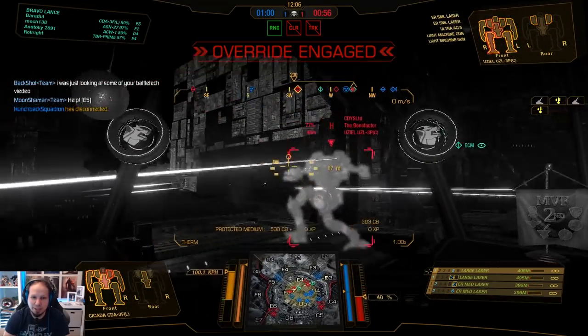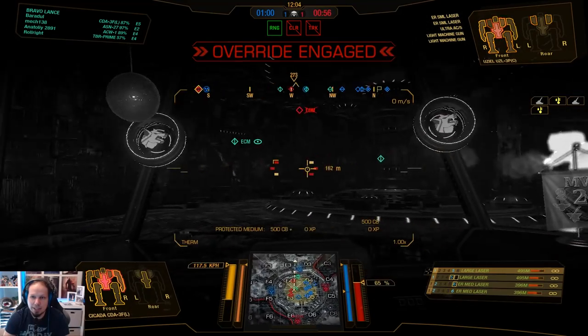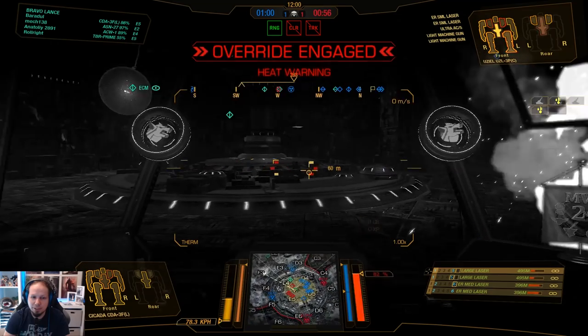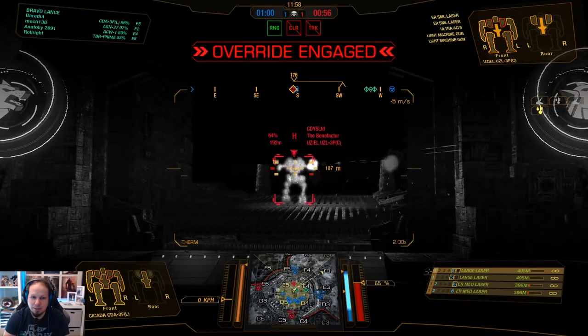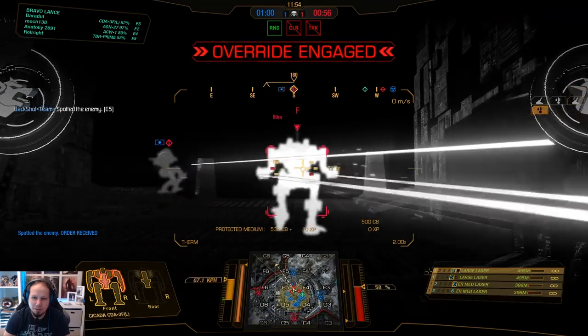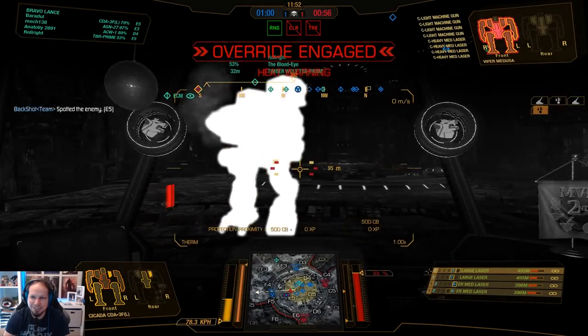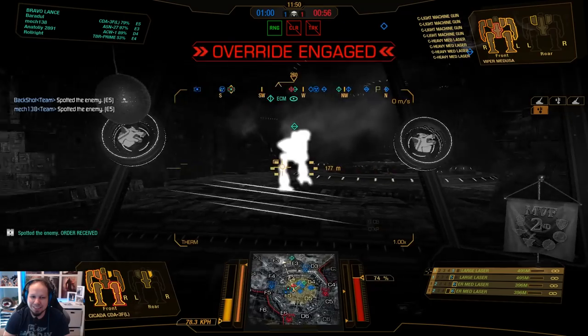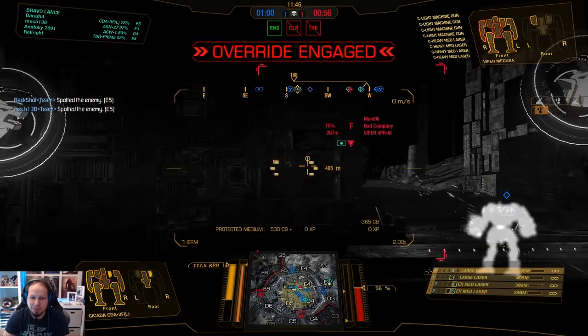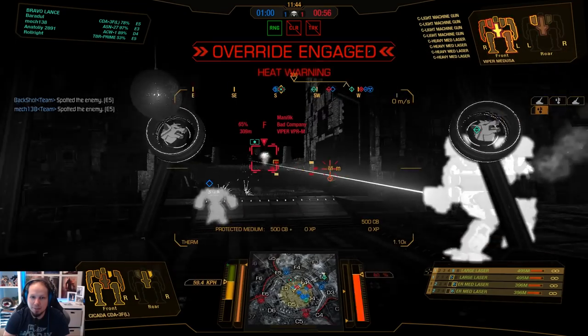The thing is I'm just a support fire guy and he has an ultra AC/5. But let's see — we can core him relatively easily. I don't know if we can kill him. The Viper to the rescue. Go away with your machine guns. My Timberwolf has to kill him quickly, or somebody else actually — that would be great.